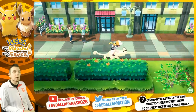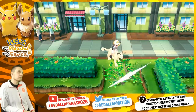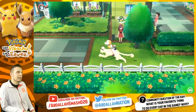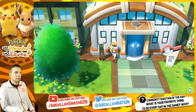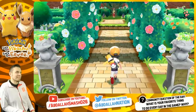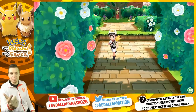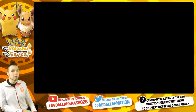Number eleven: rematch Erica in Celadon City. Go to the gym — you can see it right here — and battle her every single day for extra experience and extra money. Use Pay Day to take even more. She has different Pokémon than before in the gym leader rematch.